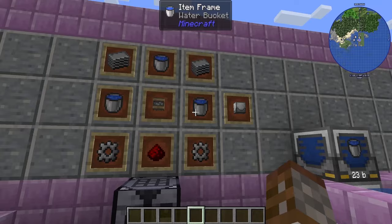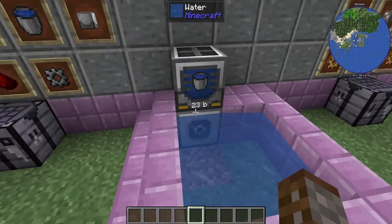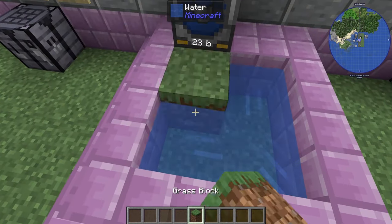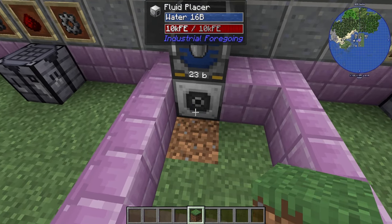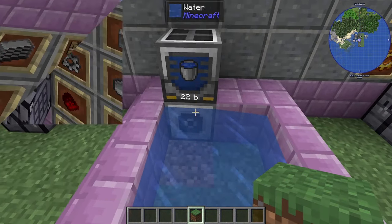The inverse is the Fluid Placer, made pretty much the same way but with filled water buckets. This will actually place water into the world. The working area is again the circle area, and as you can see it has placed water into the world.